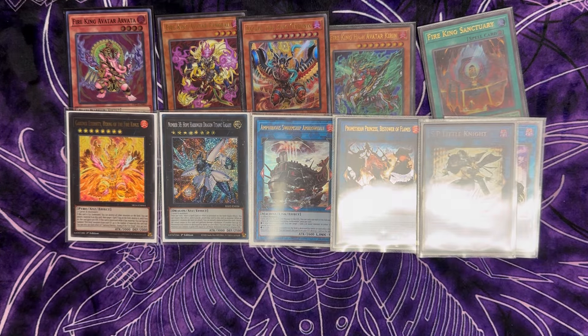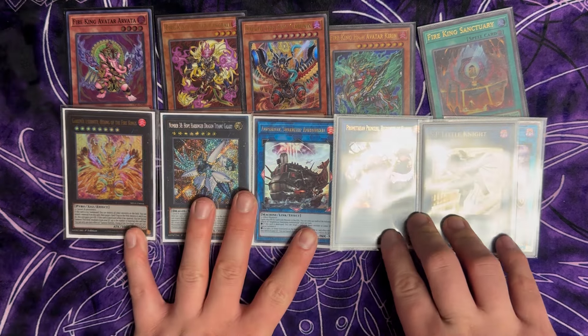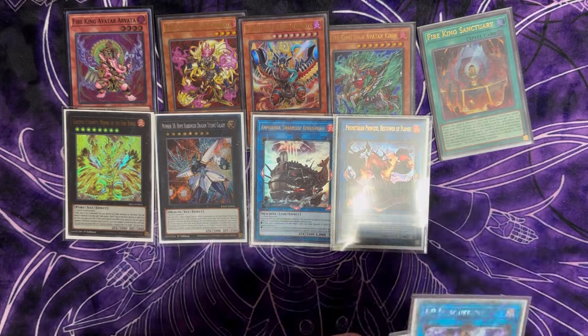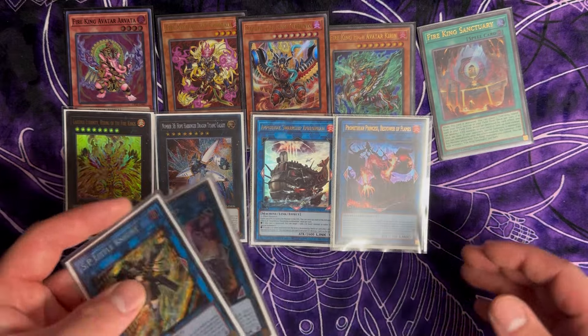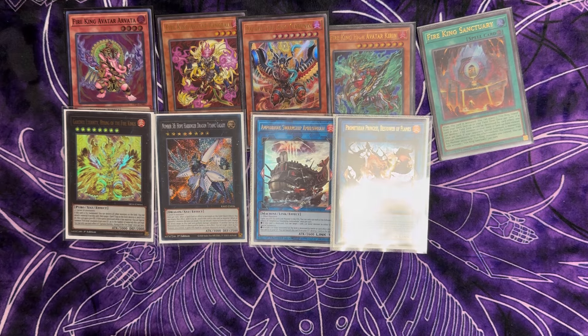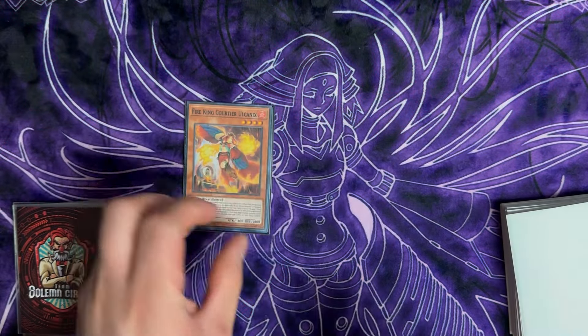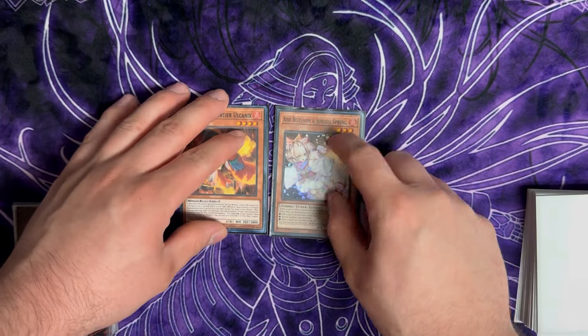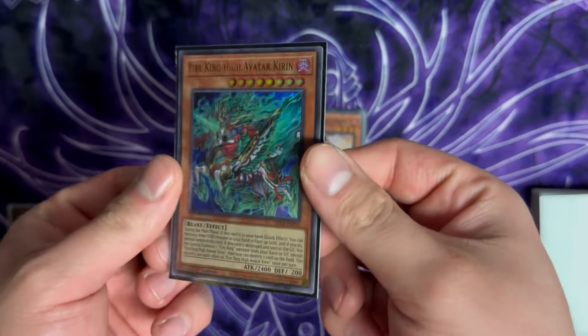That's pretty much it for your interactions — if you know how each of these cards work, you'll understand how the deck works. Now let's dive into the first combo. You're going to need one Courtier plus any fire monster. We'll use Ash Blossom so you can add it back when you add other cards like Kirin — I'll show you what happens when you add Kirin in the next combo.